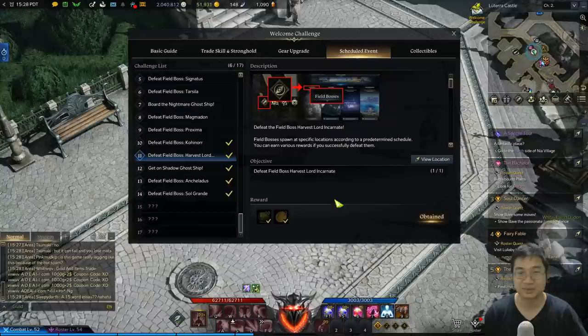Those additional gold from the field bosses will add up to close to 1,000 gold, which is not bad. So make sure you also do the four field bosses to get that additional gold.